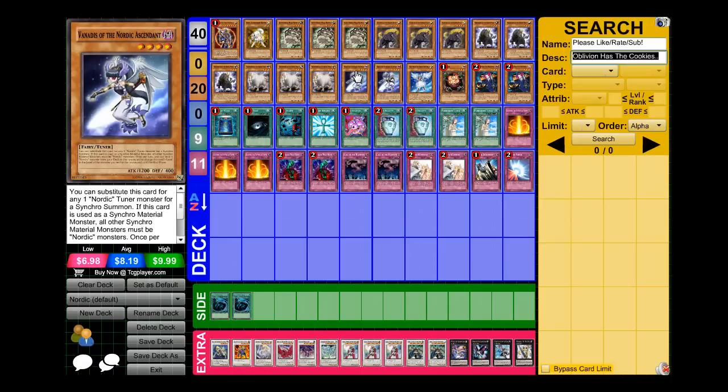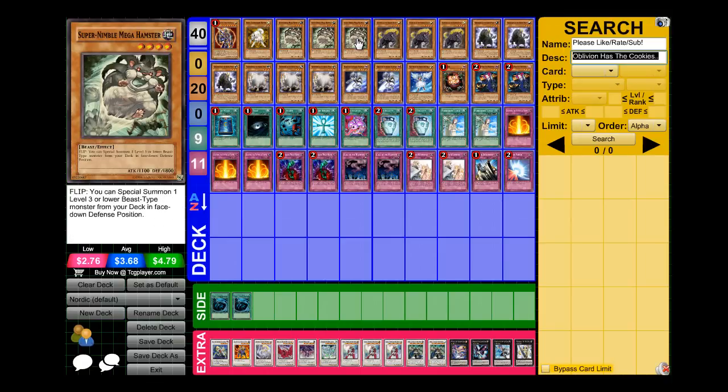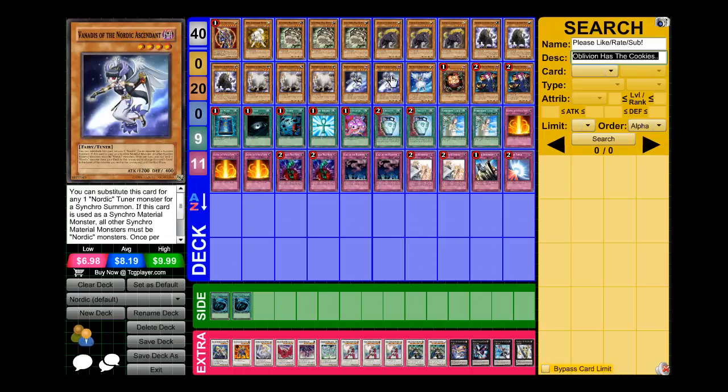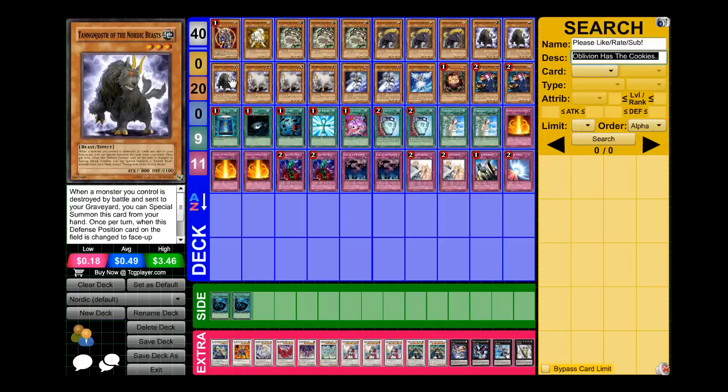I only run two Vanitas because he's super easy to search out first turn. I go Super Nimble Hamster, they attack into it, flip him or destroy him, whichever one. I go for Tango Store, put him to attack position and get Vanitas, and go for first turn Odin if I already have one of these guys in my hand.